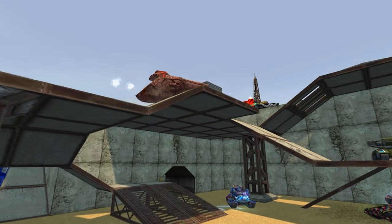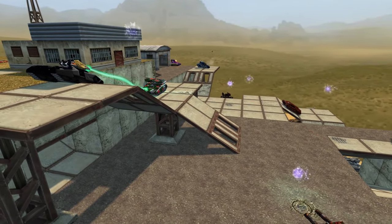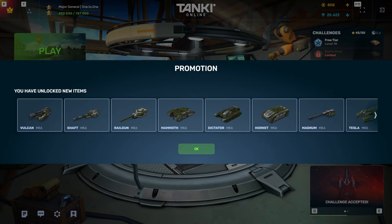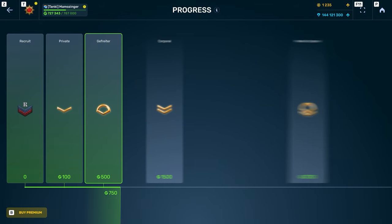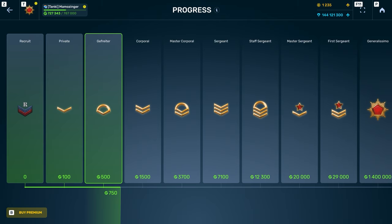A special window will be added to the game, showing your progress in achieving new game ranks. Currently, when you rank up, you will see a special pop-up window showing the different items that you have unlocked. We'll be expanding this feature by creating a special page in the game, where a player will be able to see all the ranks and all the items that could be unlocked with each rank.